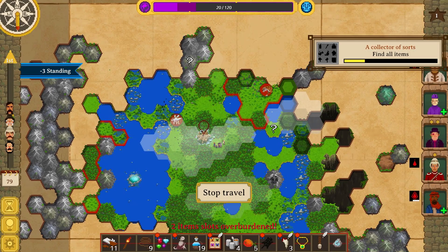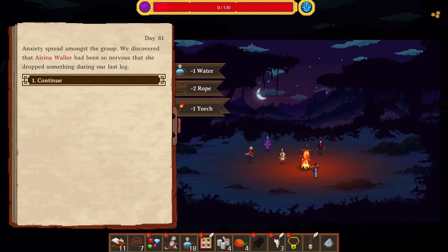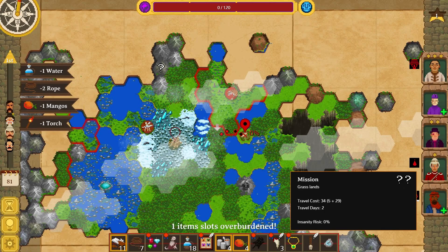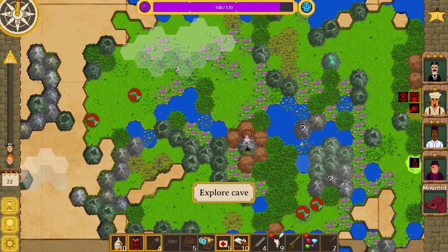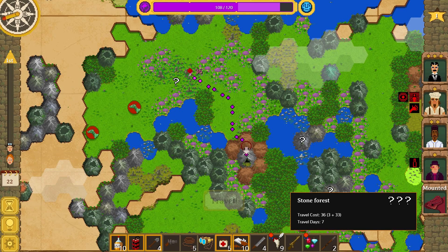Lighting effects are also pretty good — only really present around campfires, shrines and a few other places, but look very impressive regardless. The UI is also decent; quite a lot of information on screen but due to its compact design doesn't hinder your focus. Level layouts are overall very large, especially on the later stages, and there are always a number of points of interest to explore, treasures to dig up and wildlife to fight.